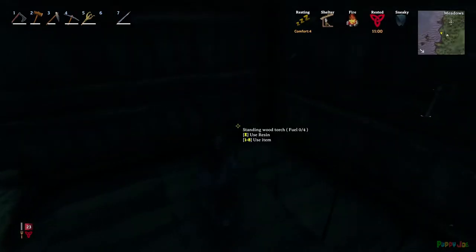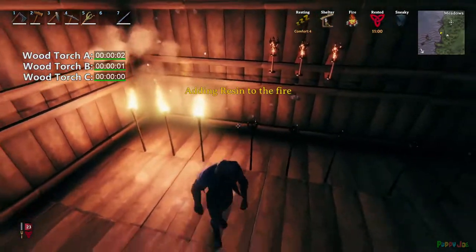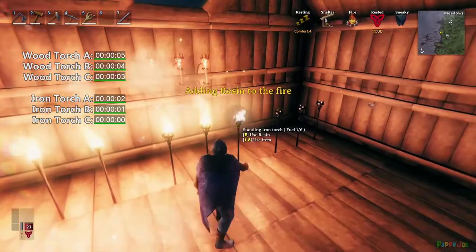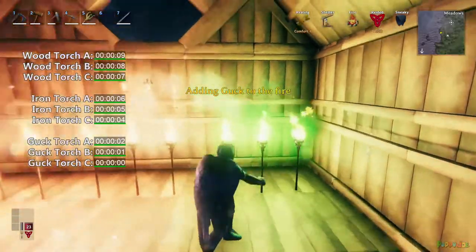So I did a series of tests, first comparing the wooden torch, sconce, iron torch, and guck torch respectively. I burned three torches with one fuel source each. This is mostly just a check for consistency, and the results were great.